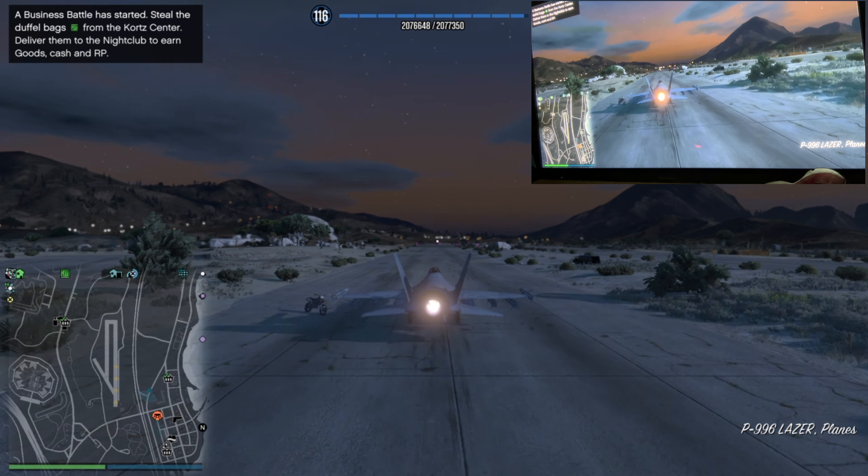Once my friend left the session because he had things to do, the black screen would take about six to seven minutes, but I was still able to duplicate a few cars after that. This glitch is working 100 percent — it is 100 percent solo, although it does work a lot better with either being in a public session or having a friend in the session with you.